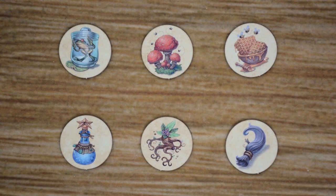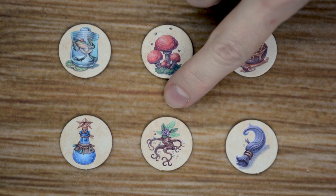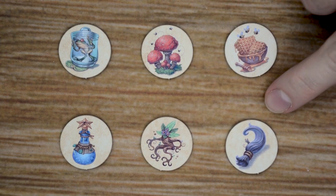There are six different ingredients that players are going to be using throughout the game. The first one is the common toad and formaldehyde, then the poisonous fly agaric, tasty sticky honeycombs, purest essence of stars, freshly picked mandrake, and the finest troll hair.